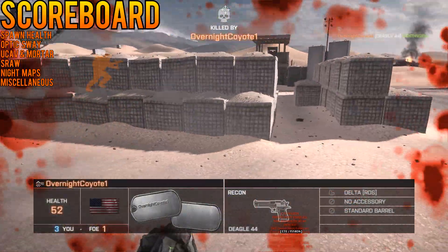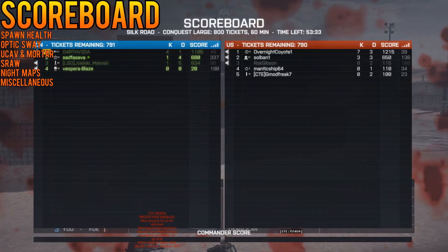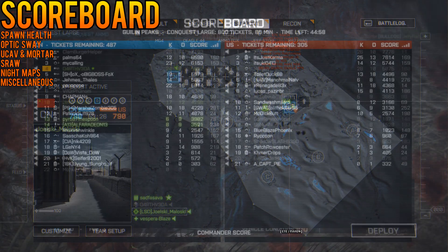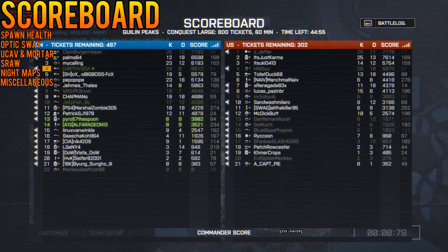Next up, the scoreboard display saw a small change. Now players that are dead will show up darkened in the scoreboard. So at a glance, you'll be able to pick out who from your team and the enemy team is still alive and who is dead. If anybody played Diffuse, I'd say this would probably be a good bit of information for that game mode, but it's still nice to know.